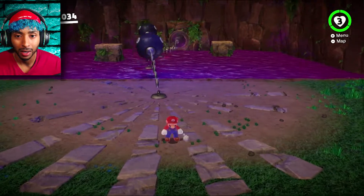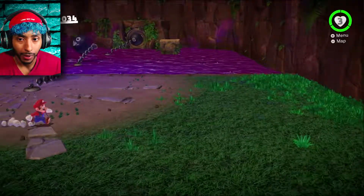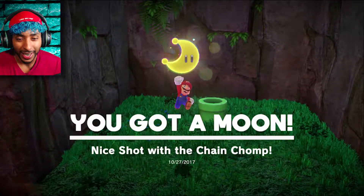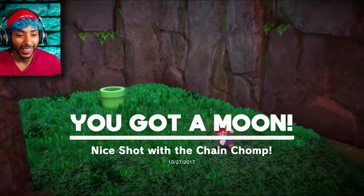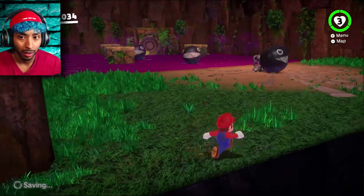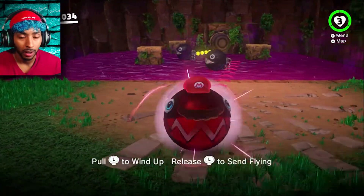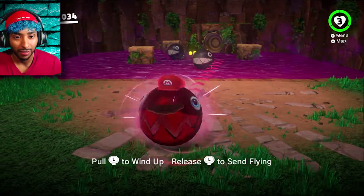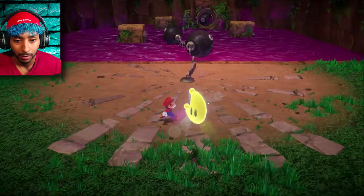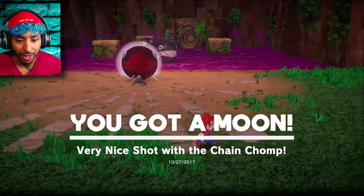Okay, so if I... there we go! And well, this is so cool and so different! It almost feels like — not quite a Zelda game, obviously — but they're really stepping up their game! Oh, is this a secret? Over there! And what do you have to offer? Get him! Another moon! So are these the moons that were marked on my map, or are these completely different? Very nice shot with the Chain Chomp!